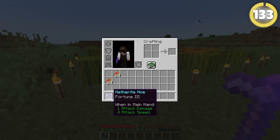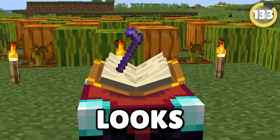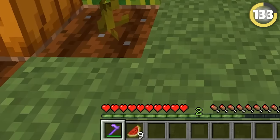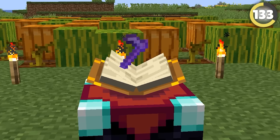You should always have a hoe enchanted with Fortune 3 when farming — this will quite literally triple the rate at which you can get food. For example, you can get up to nine melon slices for each melon block farmed. This enchantment is so broken.